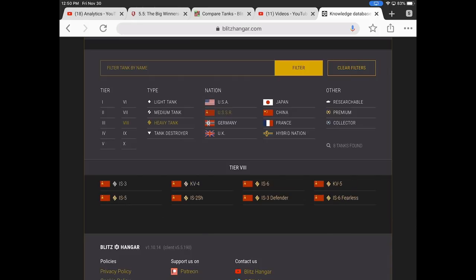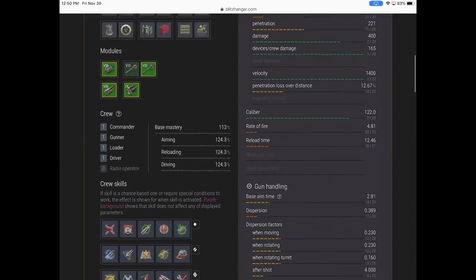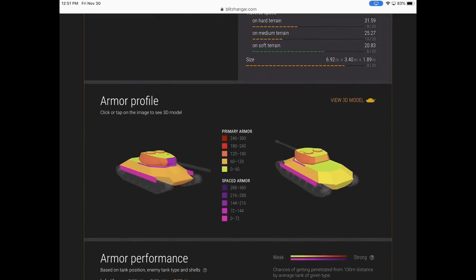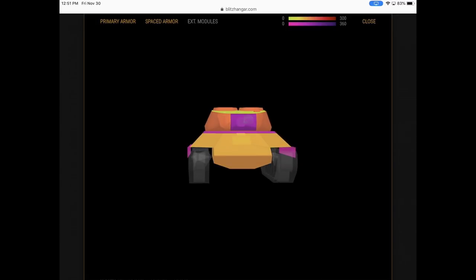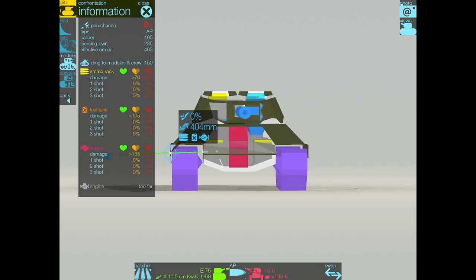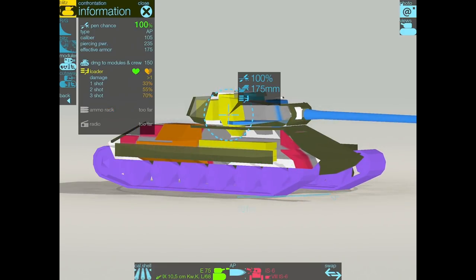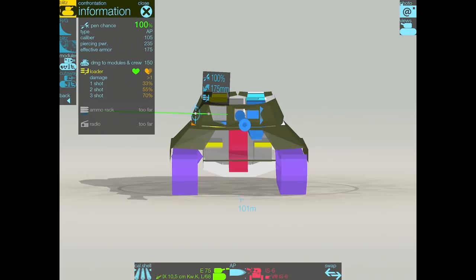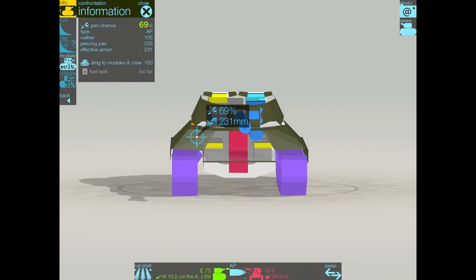Make sure you're driving with your ammo bar out so you can switch in an instant. Make sure you're running calibrated shells if you've got a high explosive gun doing good damage with an HE shell, or if HEAT is your premium ammo. Be mindful of what tanks have as far as armor and where spaced armor is. I highly recommend you check out Blitz Hangar or Armor Inspector. And as always guys, have fun out there, stay safe, get educated, not fingered — Littlefinger out.